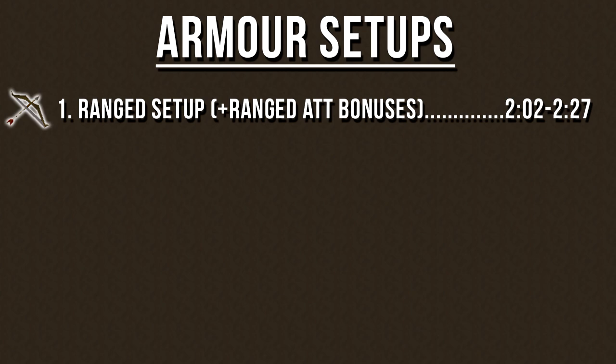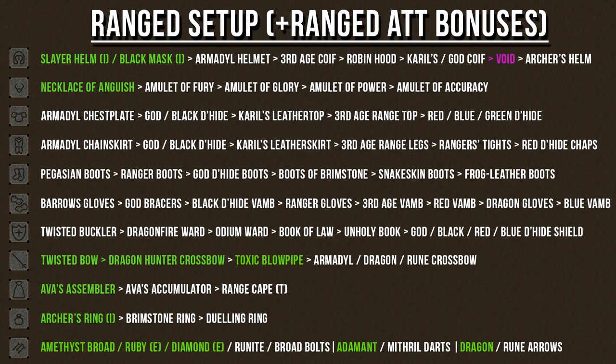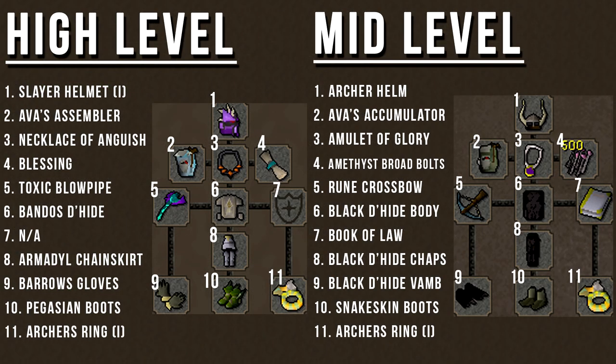So now we will go over the armor setups, and feel free to use the timestamps on the screen now to choose your preferred armor setup. So let's go over a ranging setup, and on this chart here, I've listed the best items that you can wear from left to right. All of the items highlighted in green are the items that I would recommend you try to focus on, because they provide very good bonuses for killing this monster. Using the chart that I made, I created a couple of different setups that you guys can use as a reference for when you create your own setup. These are just templates — don't be afraid to alter it to your own liking.